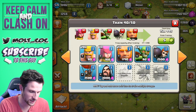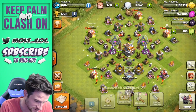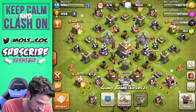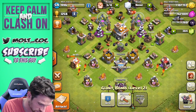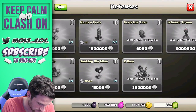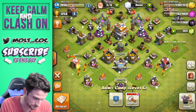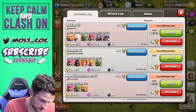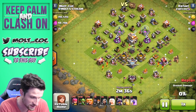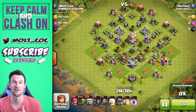I want to figure out what we can do better from a defense standpoint. We also need to upgrade some bombs with our gold. I really want to upgrade these giant bombs. Do we have any air bombs? We have them — they're up towards the top. Let's go ahead and watch this defense replay. It looks like my air bombs might not have been deployed at this point, but my other traps were.